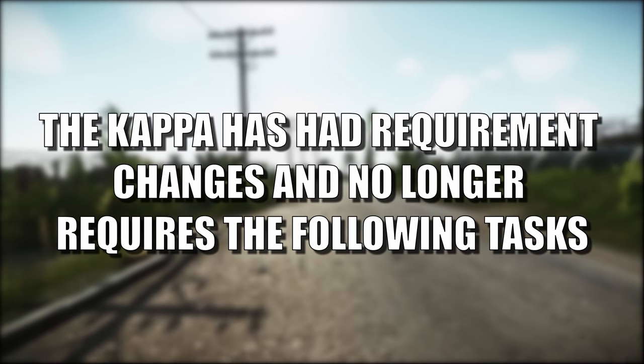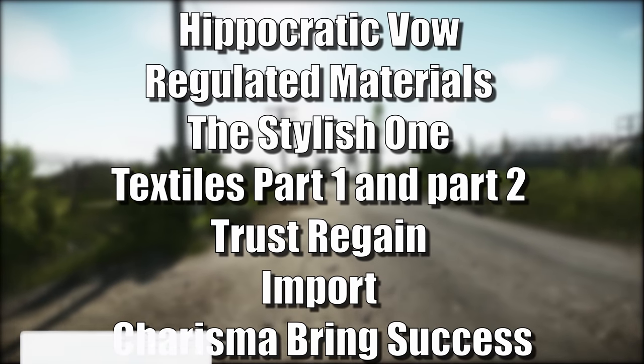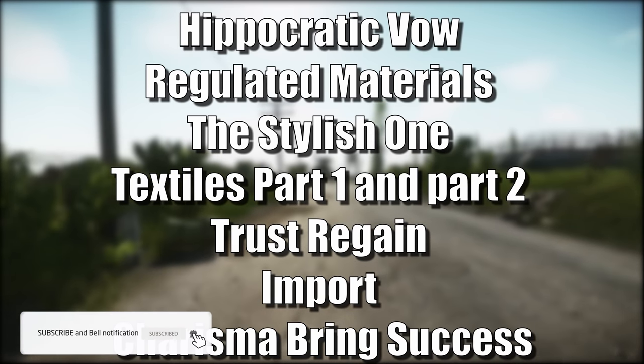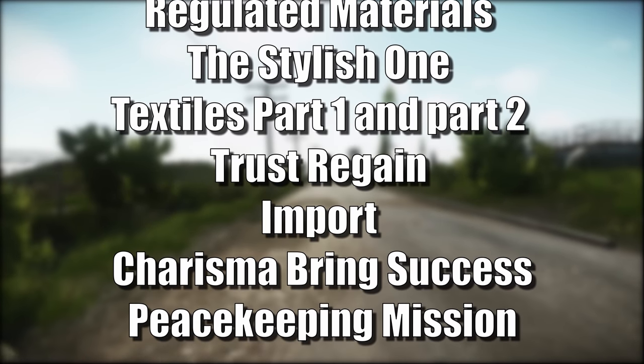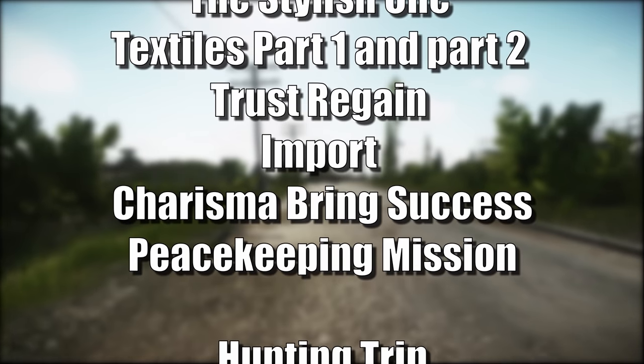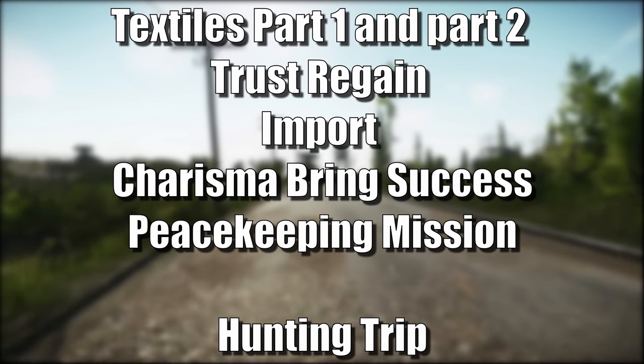The Kappa has had requirement changes and no longer requires the following tasks: Hippocratic Vow, Regulated Materials, The Stylish One, Textiles Part 1 and Part 2, Trust Regain, Import, Charisma Brings Success, Peacekeeping Mission, and Hunting Trip.